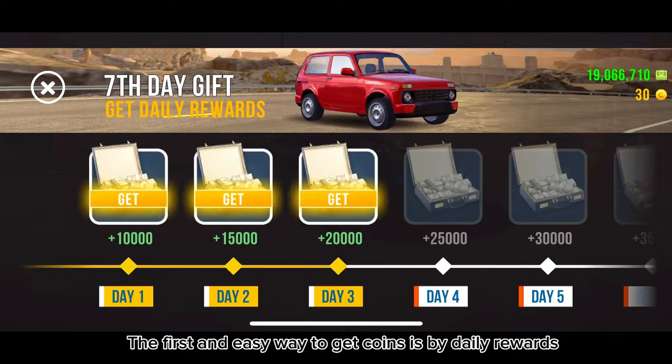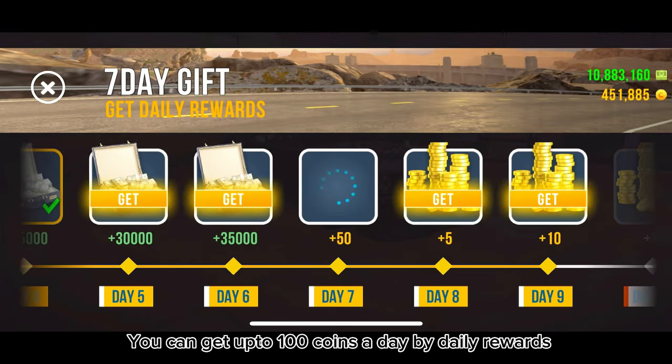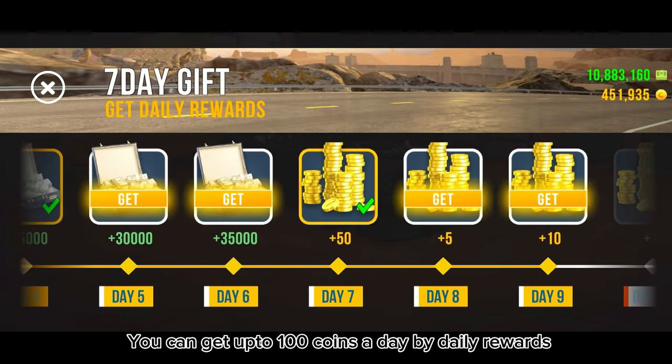The first and easy way to get coins is by daily rewards. You can get up to 100 coins a day by daily rewards.